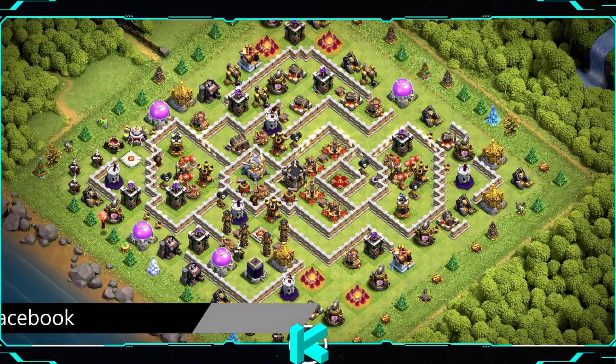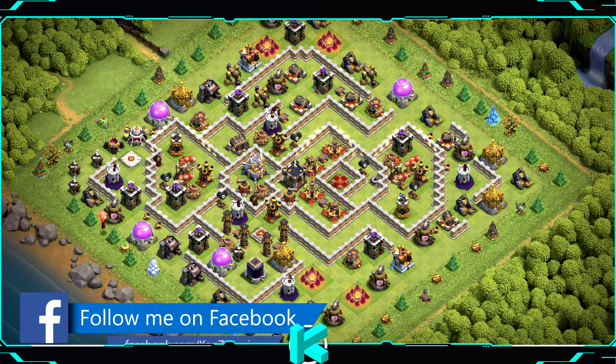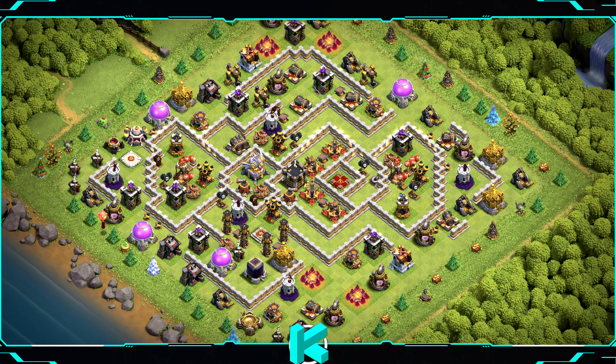Base number 20: great trophy base and amazing war base anti-3-star design. The town hall is on the top corner — awesome design also for clan war league. For clan castle troops use 1 baby dragon, 2 witches, and 1 archer.